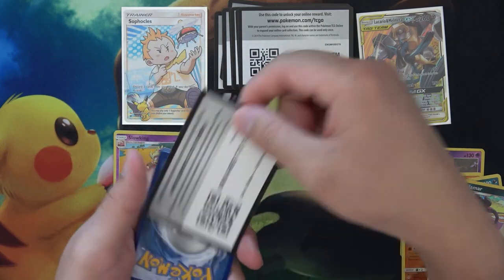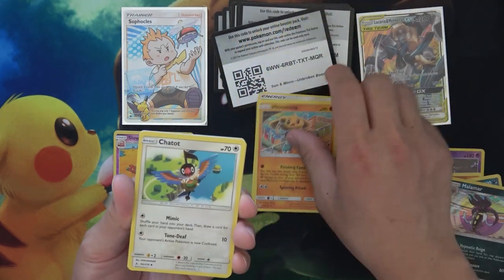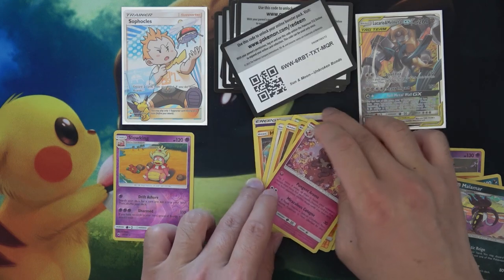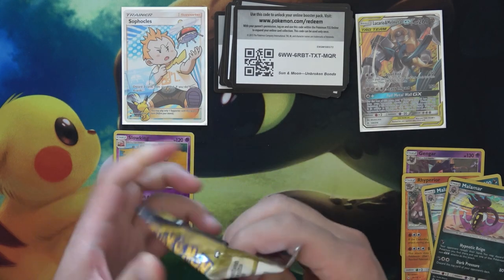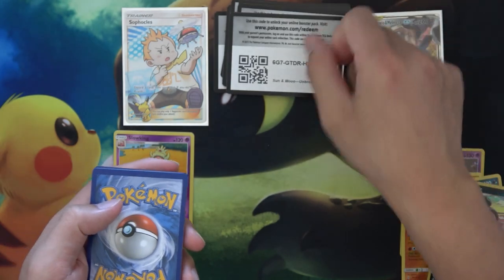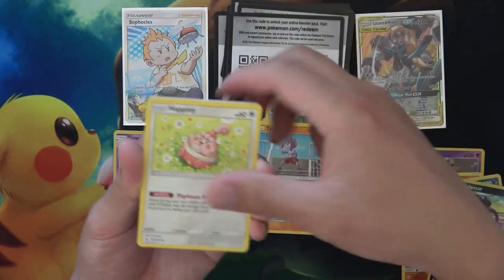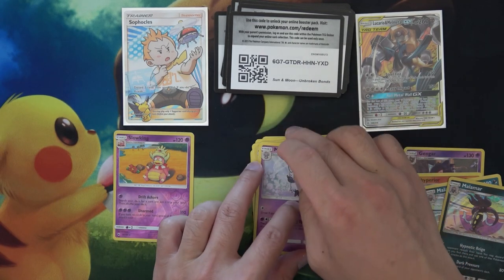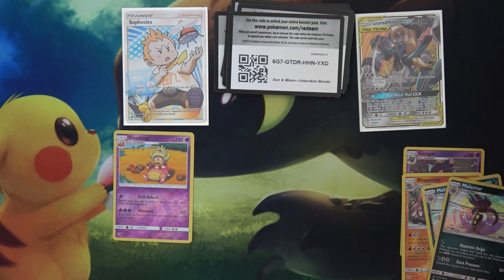Moving on, we got three packs left including this one — hopefully we can get another GX. Got Jynx on top, Chateau, Murkrow, Whooper, Cottonee, Venonat, Meowth, Geodude, Gligar, and Rotom. Two packs left. I'm kind of happy though — that Sophocles, that artwork is amazing. Comment down below and let me know what your favorite artwork is so far. I kind of want to know and see what other cards are out there. Me and the wife are doing a full art trainer collection and these full art trainers are just amazing — really like this one, definitely a very cool card.